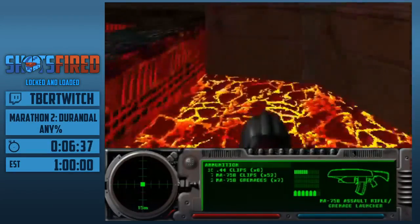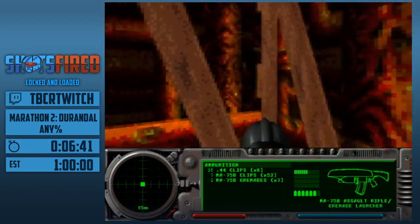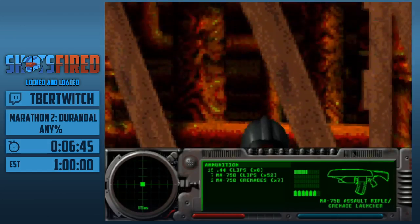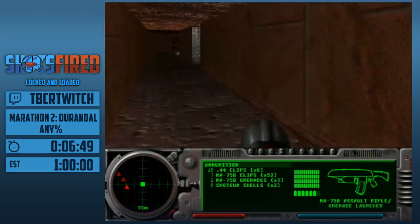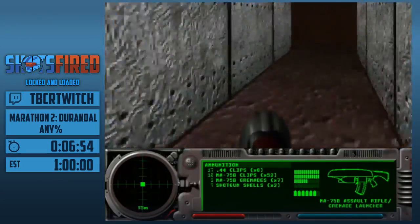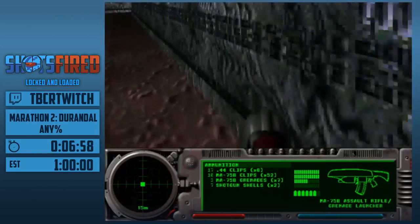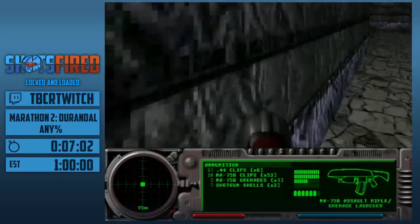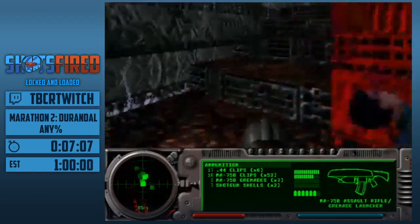This is the most annoying level because you can mess this up easily. What we're going to do instead of going right this time, we're going to take a left. Taking this left lets us show these points. That should give us enough.